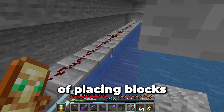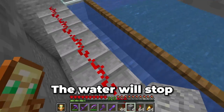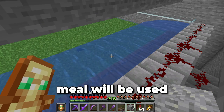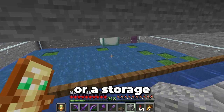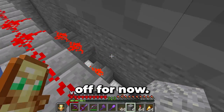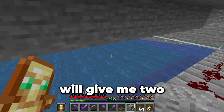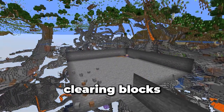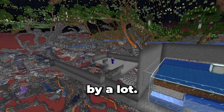After only 5 minutes of placing blocks, this farm is finished. To turn this thing on, all I need to do is activate this lever. The water will stop flowing, bone meal will be used on the grass, and then the water will activate again. Since I don't have any bone meal or a storage solution currently, I'll turn this off for now. I need to build 4 more of these farms — each farm will give me 2 types of flowers. Since I was going to be clearing blocks for a while, I set up a hasty beacon nearby, which sped up the process of building these farms by a lot.